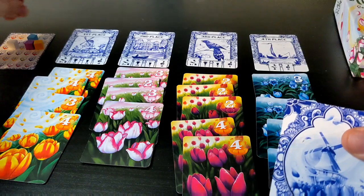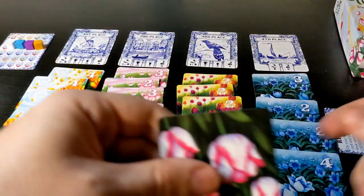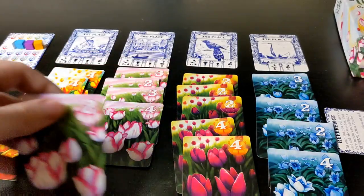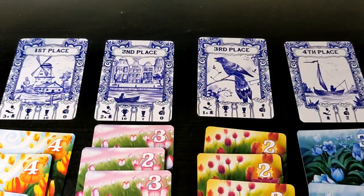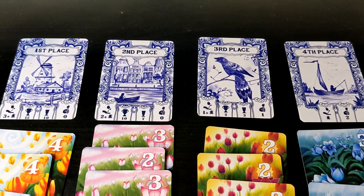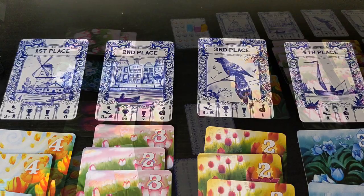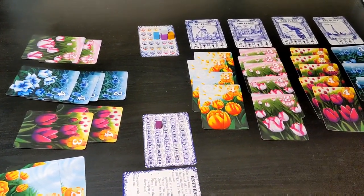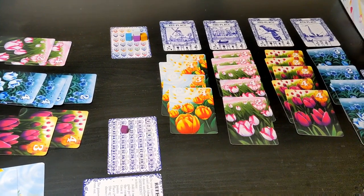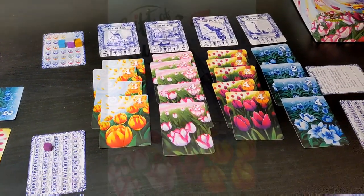Once the festival is finalized, players will determine who earned the majority of points for each festival card. In this three-player game, points are given to the most and second most on the card. Points are earned for the first, second, and third ranked tulips. After adding the festival bonuses, the player with the highest score will be declared the winner. If there is a tie, the player with the most tulips in their bouquet is the winner. If there is still a tie, the tied players will share a very colorful victory.